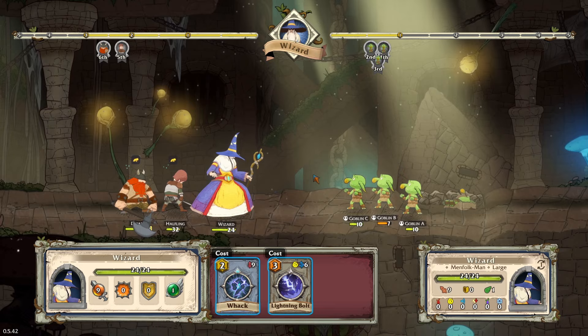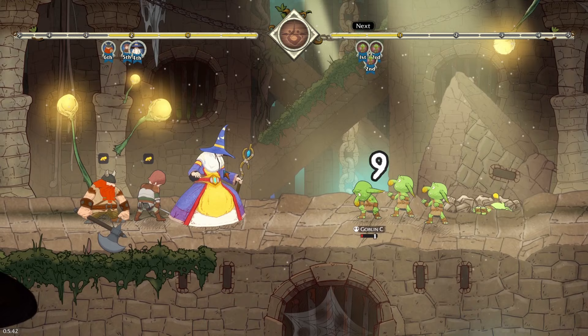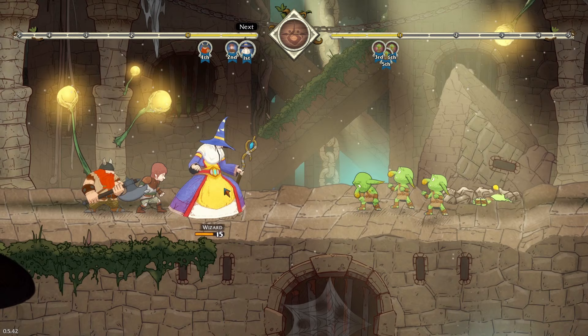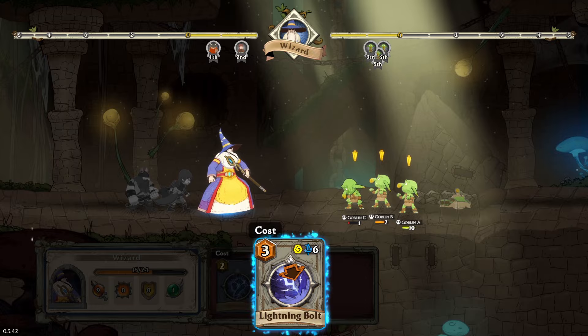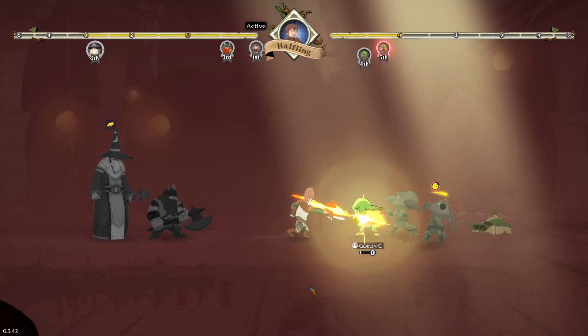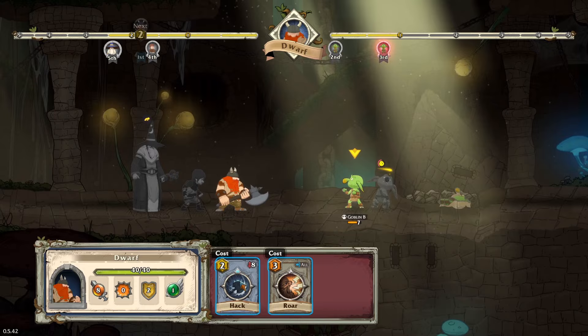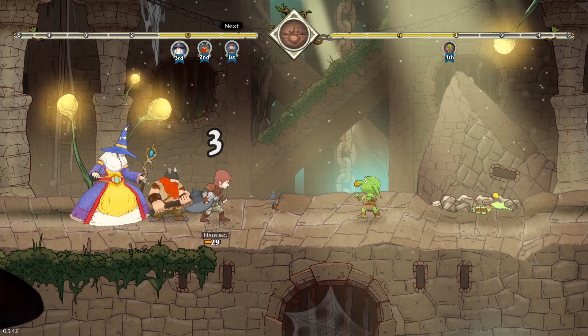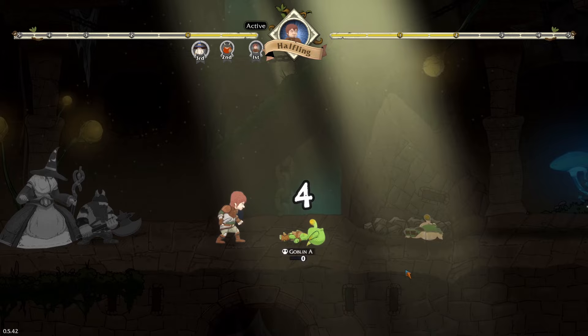The wizard can either whack for nine damage or do a lightning bolt to stun somebody. The wizard takes a bit of a kicking because they're at the front. Let's do a lightning bolt — kabang! Wizardy powers! The halfling can probably take one goblin out — sorry goblin friend — and the dwarf can hack the other. That finishes them off.